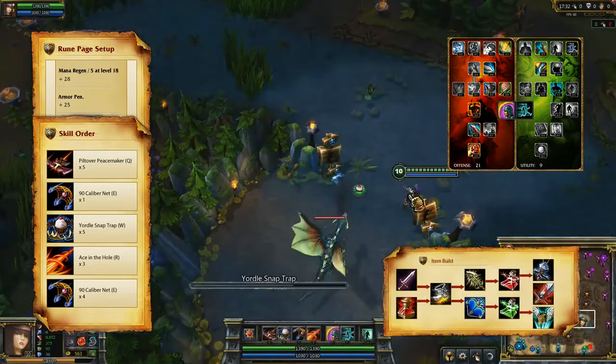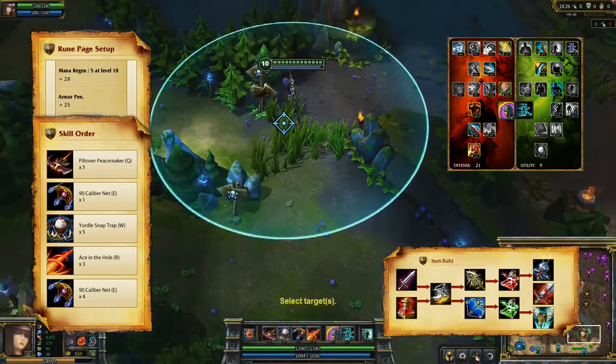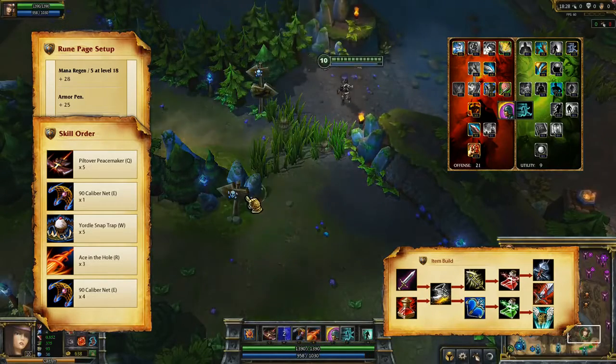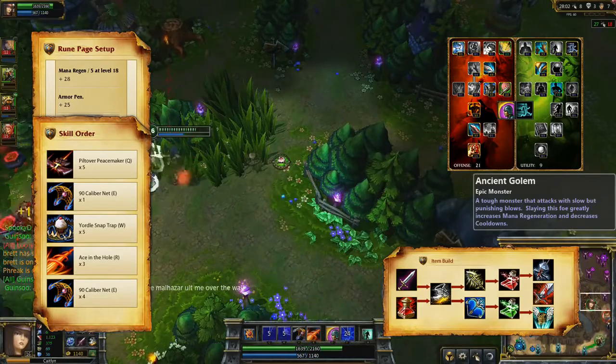Open with Doran's Blade and a health potion. Rush your Berserker's Greaves before taking Infinity Edge and Last Whisper. Once you've finished both, drink Elixirs of Fortitude and Agility, slowly building your last three items: Banshee's Veil, the Bloodthirster, and Guardian Angel.